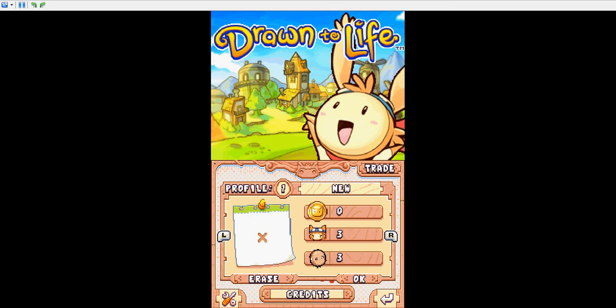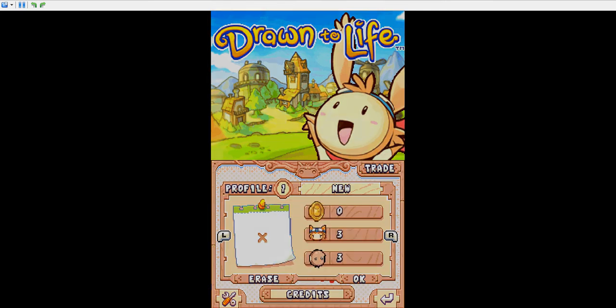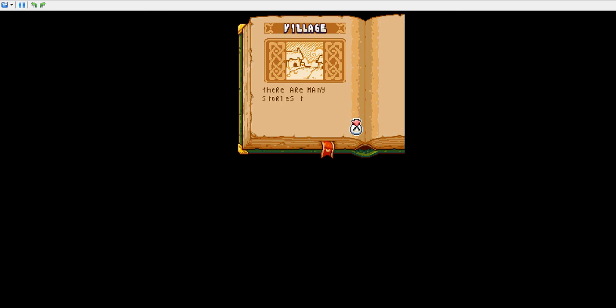I haven't really used this ROM. So there's some things. Saving Drawn to Life automatically saves your progress. Well, that's nice to know. There are many stories to be told, but this one is special. This is our story. Text looks a bit wonky — shouldn't be like that for the rest of the game, though, as you saw before. It's weird.